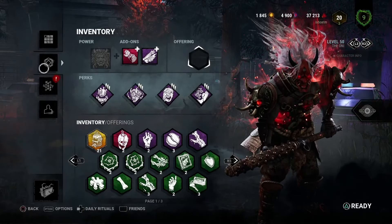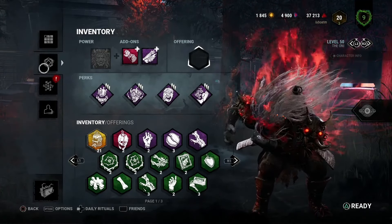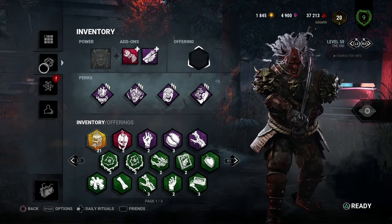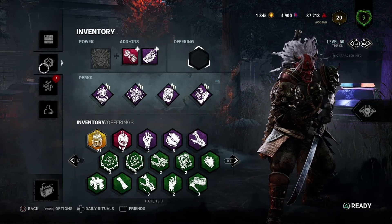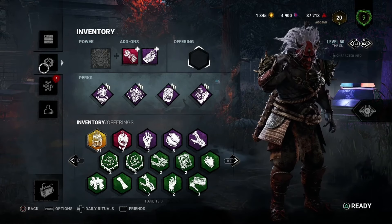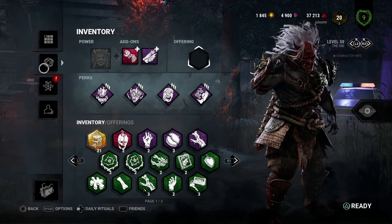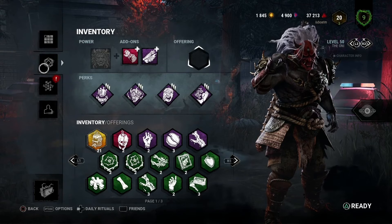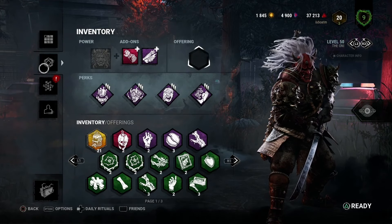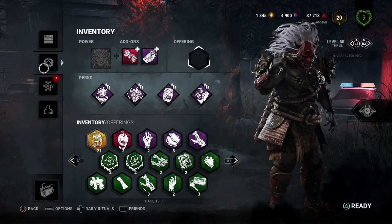Okay guys, that was the 'Is It Legit Though' Oni build. I honestly love that build — you've seen the amount of information we got with the wall hacks and things like that. Rough start to the game — lost a lot of gens because the perks I was running have no regression at all, so by the time I found people I'd lost a few gens and had to play dirty to try and get control back. But the build itself, the add-on combo, is most certainly legit. Thank you so much for joining me, please like and subscribe, and come see me on Twitch at twitch.tv/liboatm. Until next time, peace.